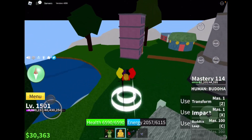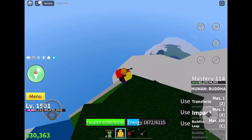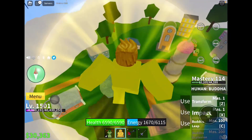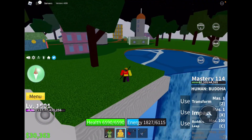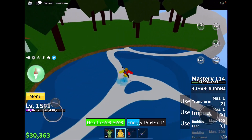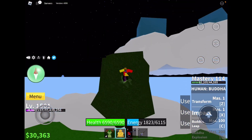Hi guys, today I'm going to be showing you how you can get very many coins super quickly. First, you need to be at the sky island over here. There's also that fountain going down and I'm going to be over here.